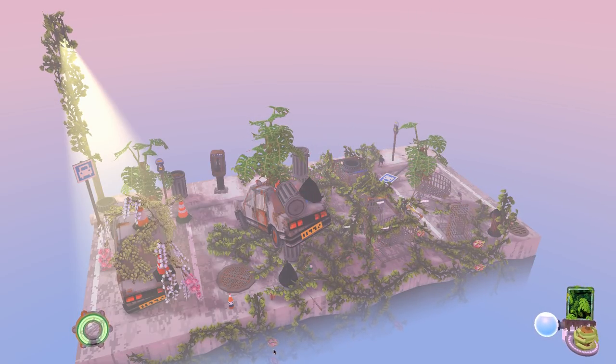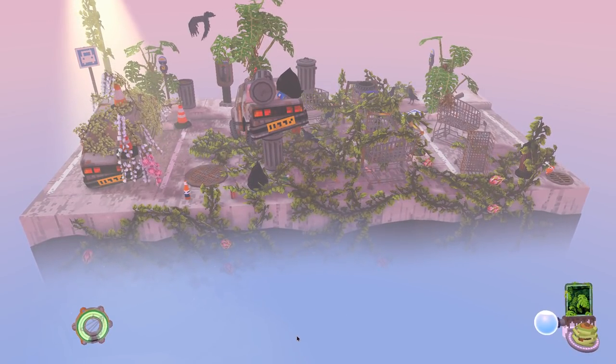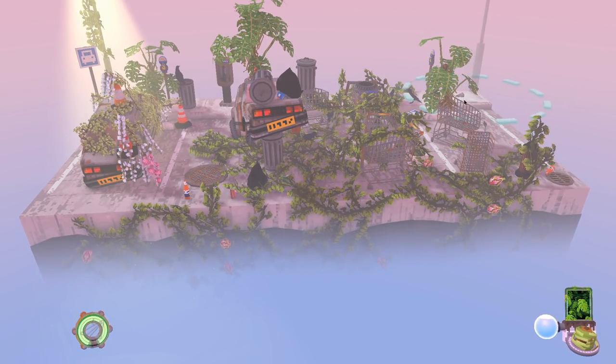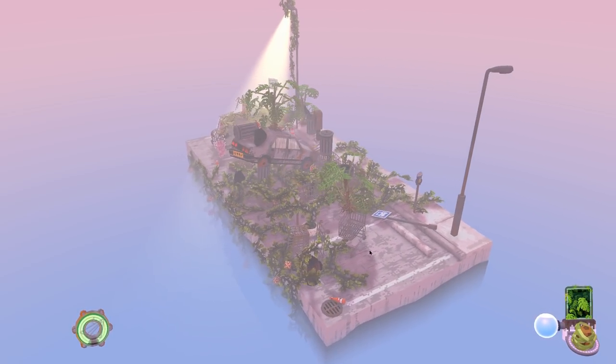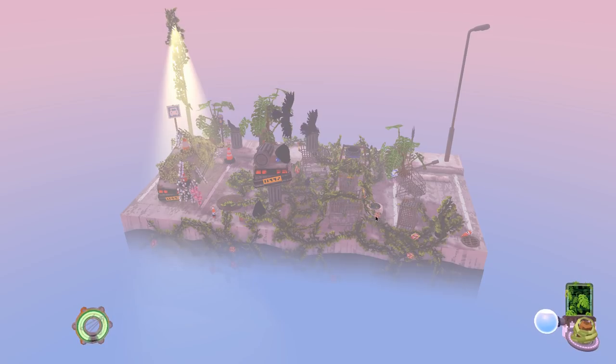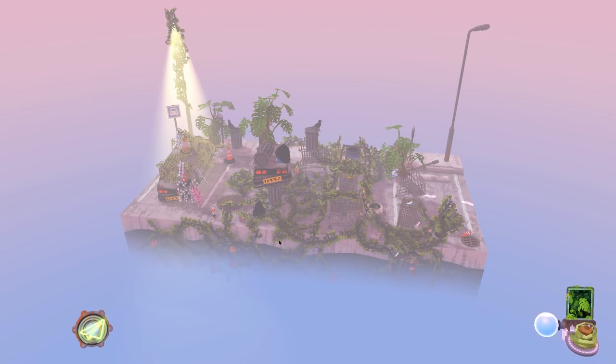Are we almost there? Almost there. We have a streetlight - it's facing the wrong way, it's okay. Once they're down, we can't move them anymore. So we're actually out of things. If I had no more pods here, we would have lost. But we had them, so we're good - we can move on to the next phase.